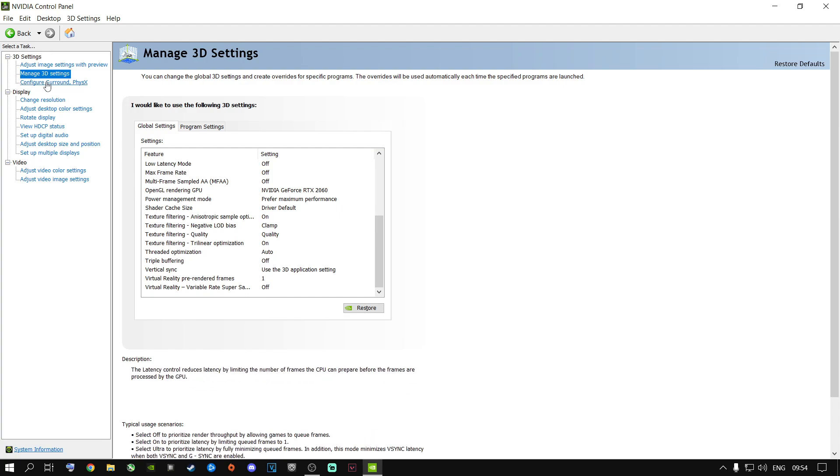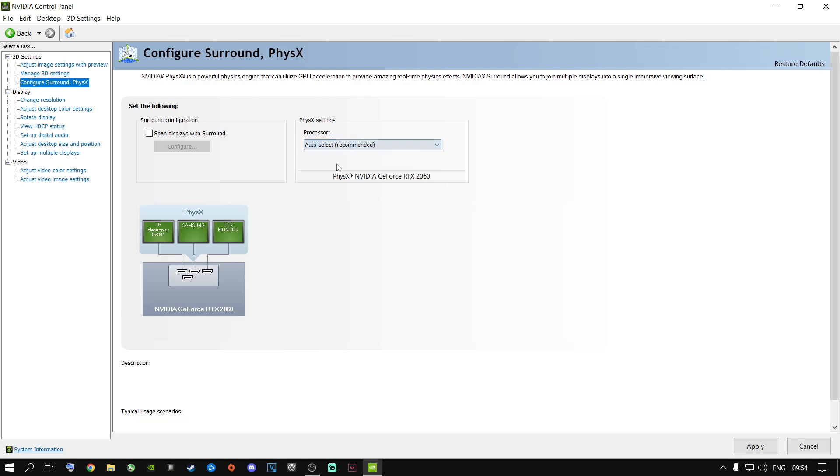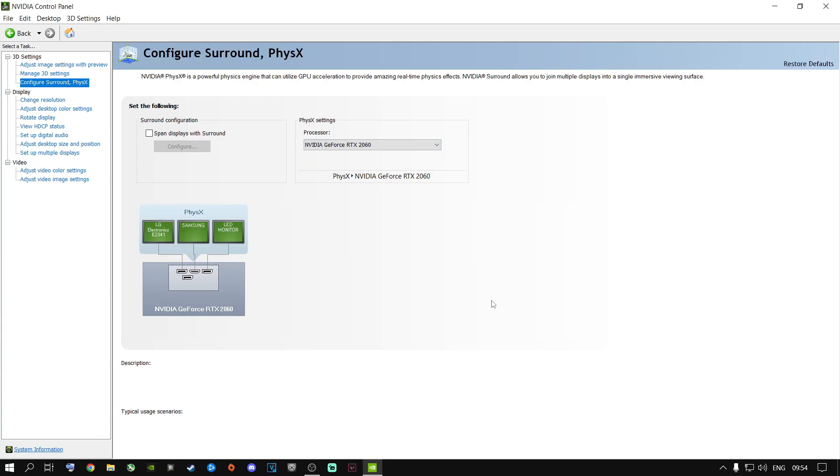Once you're done, go to Configure Surround and PhysX and make sure you have your graphics card selected — not Auto Select, not CPU. Select your graphics card, hit Apply, and it will apply the settings for your machine.